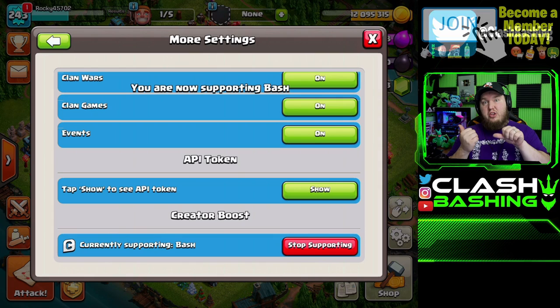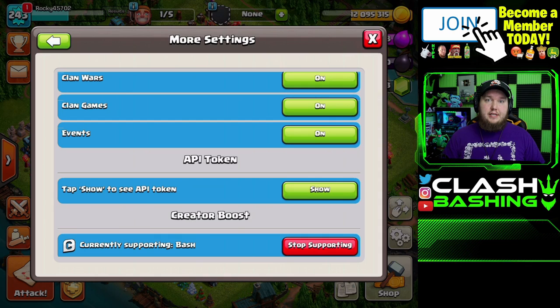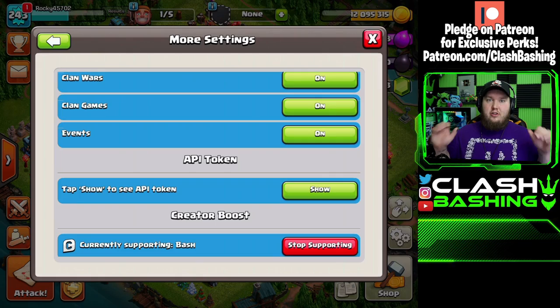Remember, code bash expires every seven days, so it's a good time to put that in now so tomorrow you don't forget about it. Don't forget to subscribe and have those notifications on, because once that new gold pass comes out we'll jump through it, talk about it, preview it — all that kind of great stuff. But let's go ahead and hop into it.